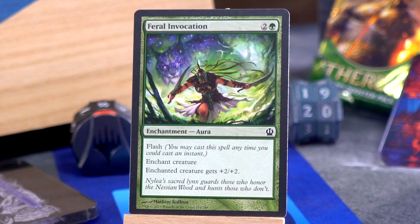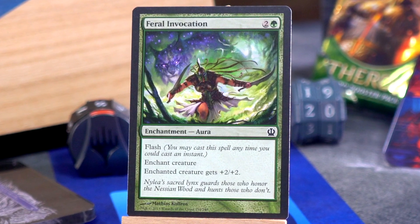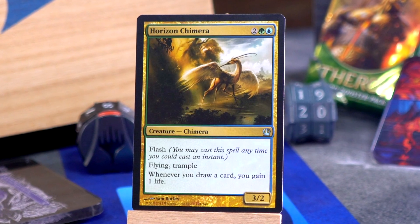Feral Invocation is an aura for two and a green with flash, and the enchanted creature gets plus two plus two. You know what's even more annoying than a combat trick? A combat trick that sticks around. Yeah, it's three mana for plus two plus two, but it just stays there, triggers heroic, and all that good stuff.